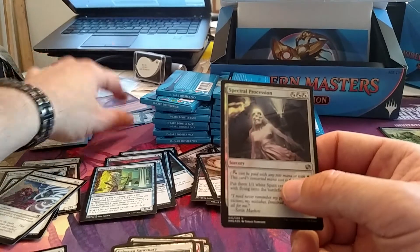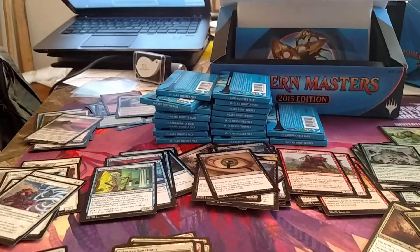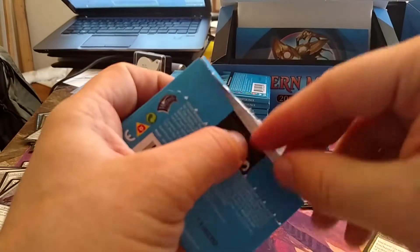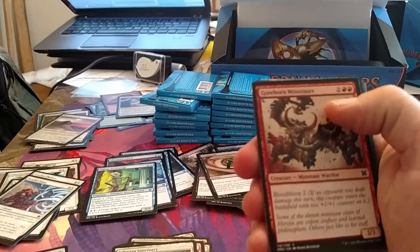It's a decent foil. The original foil of those was up to about $25 before it was spoiled — I don't know what they're at now. I traded away my foil Spectral Procession and foil Shatterstorm plus a couple small foils for a Savannah a while back. Another garbage thing — oh yeah, that's a token.